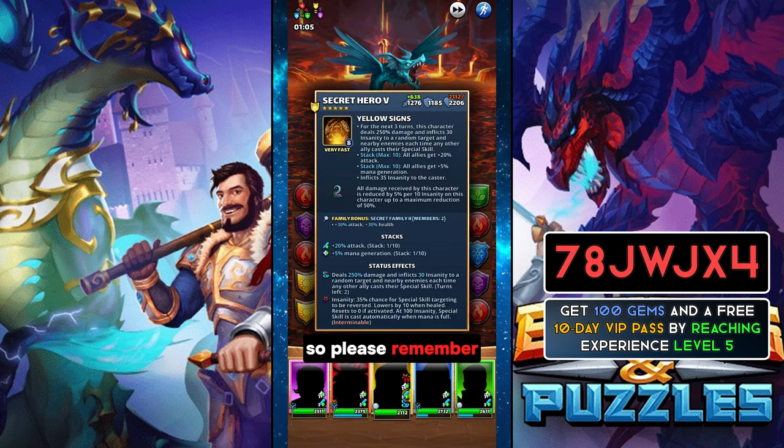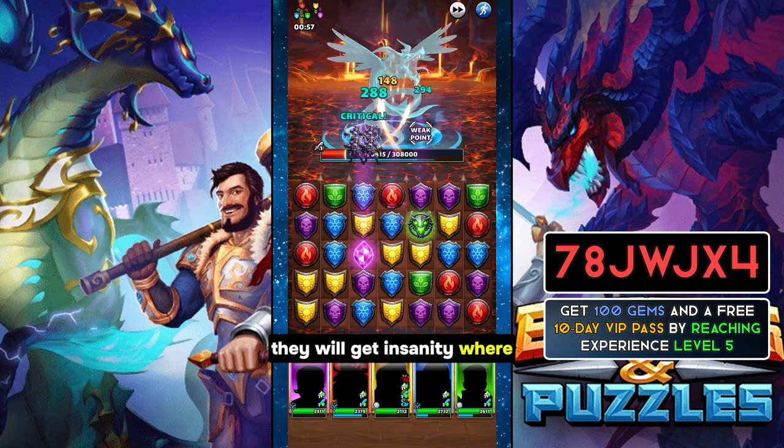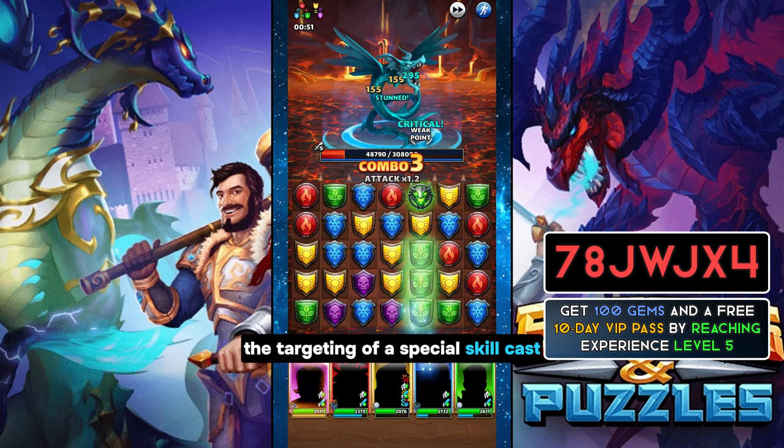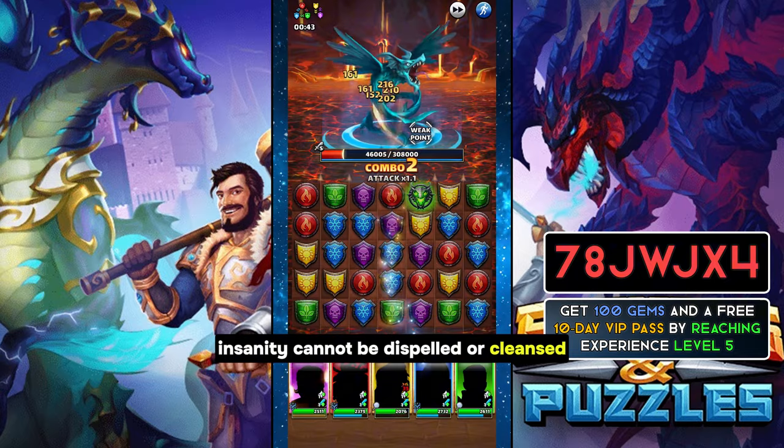Please remember, every time a secret hero casts a special skill they will get Insanity, where this Insanity has a percentage chance of reversing the targeting of a special skill cast. Insanity cannot be dispelled or cleansed.